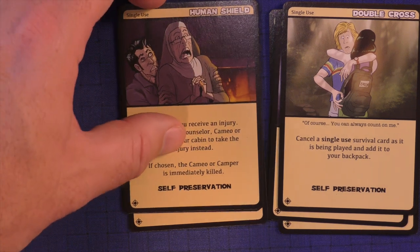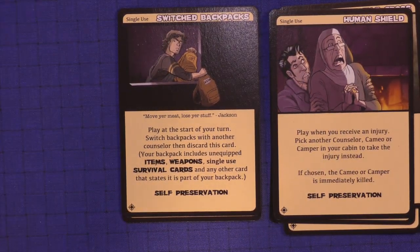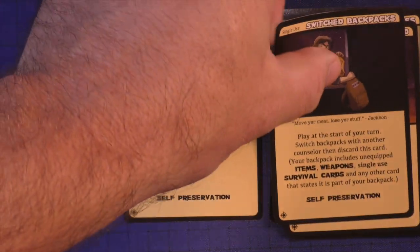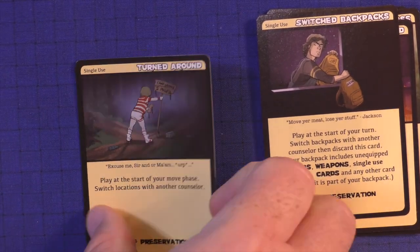If chosen, the cameo or camper is immediately killed. 'Switch Backpacks' — play at the start of your turn, switch backpacks with another counselor, then discard this card. Your backpack includes any unequipped items you have. And 'Switch Locations' — play at the start of your move phase, switch locations with another counselor so you can get somewhere as quickly as possible.